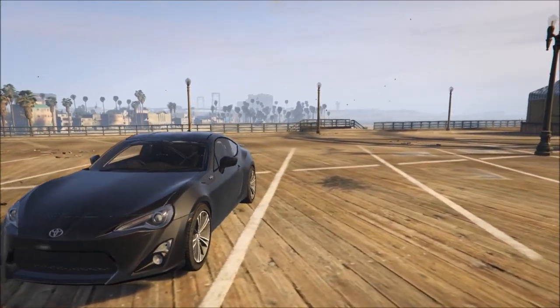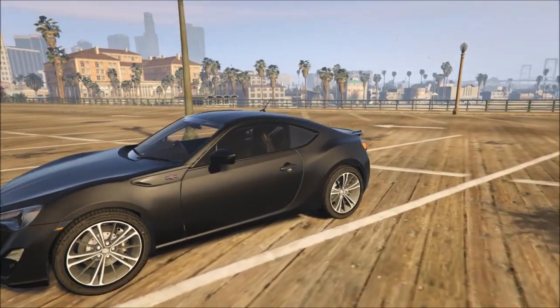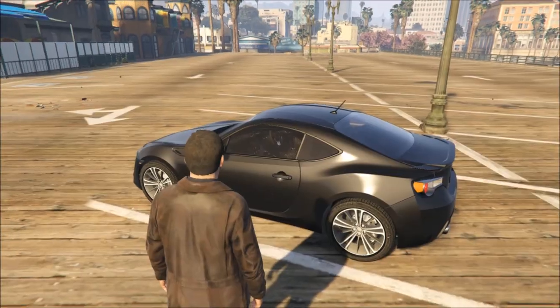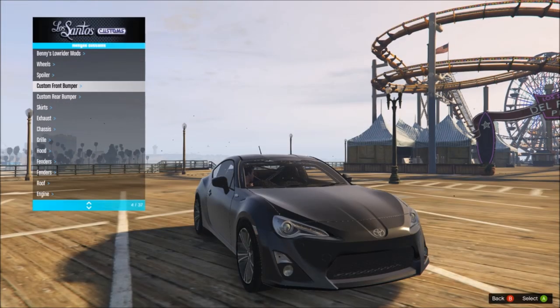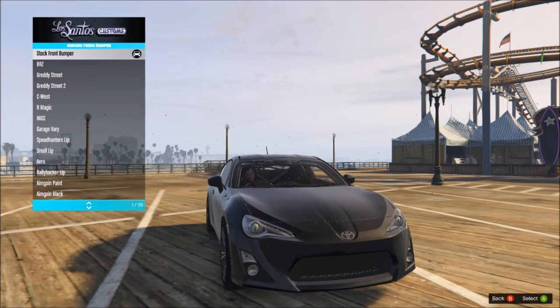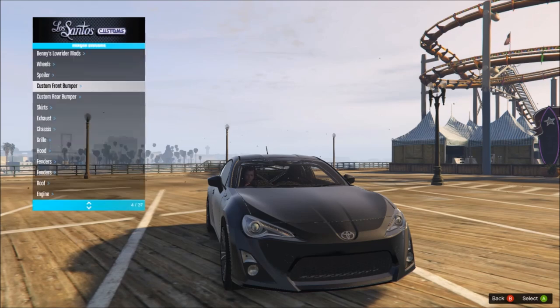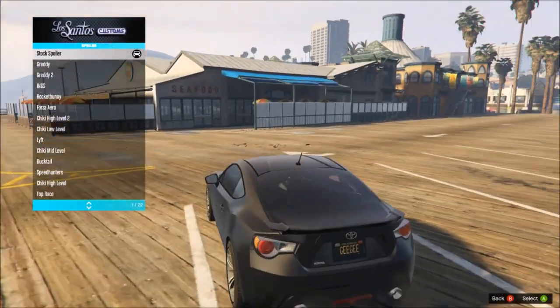This is one of the most modifiable cars I've ever seen mod-wise. This has got a whole load of modifications just waiting to be done. So we're going to go into menu customs and as I said, there's a lot of things. There's 25 options in the front bumper section, 14 in the rear, 6 in the skirts, exhaust, 7 chassis — we've got everything, a lot of stuff to get through. We've also got spoilers, and we've got 22 options as well.